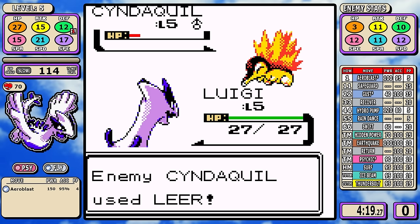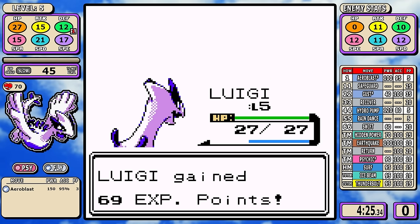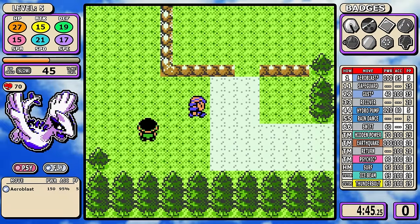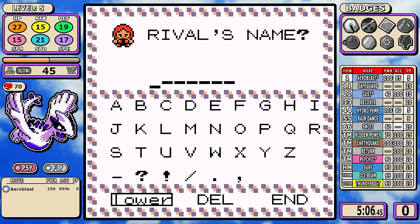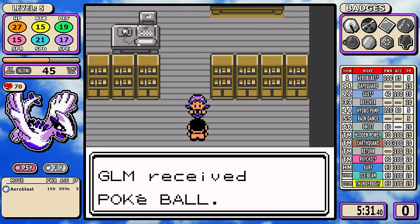Aeroblast has a pretty big drawback: it only has 5 PP, and that's going to severely limit how much you can use it. The opening section of the game was a little puzzle to solve if you really wanted to get the time down. Remember this isn't Gen 1 where it would crit every time — in Gen 2 this move has a 25% chance to crit, which isn't that bad.